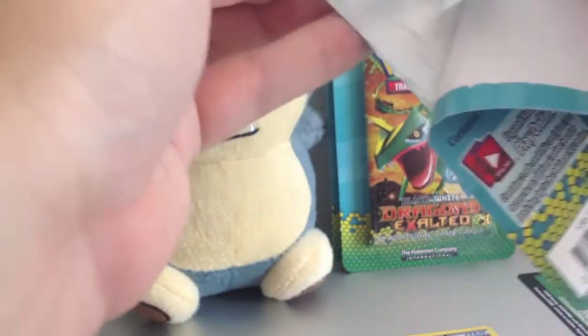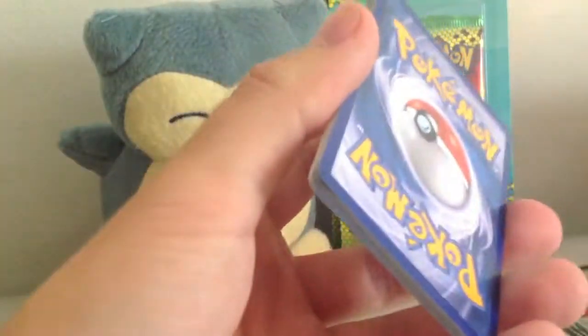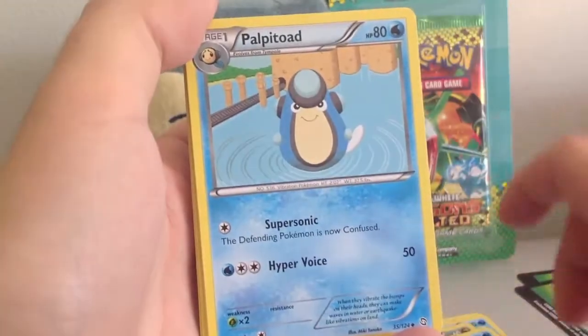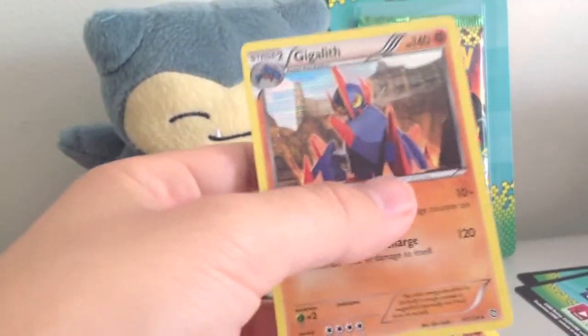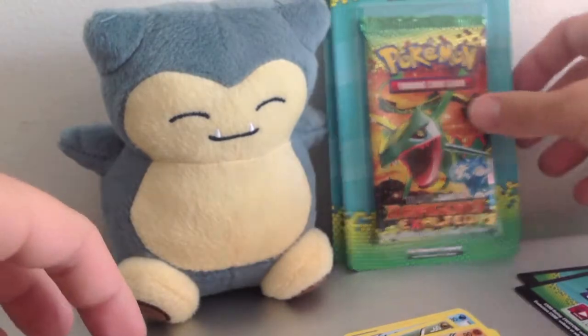Alright, next pack. I'm hoping to get an EX or something because the only one I've got is Terrakion. Swablu, Electric, Magikarp, Gible, Temple, Palpitoad, Floatzel, Bulldor, Reverse Holo Gollit, and Gigalith Holo. That's cool. Let me get a sleeve real quick. I just really want another EX just to keep my faith in this set because I really want to complete it.